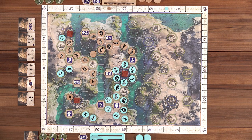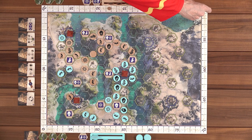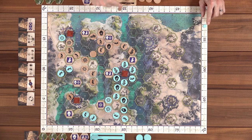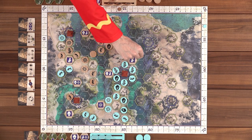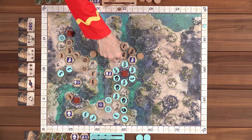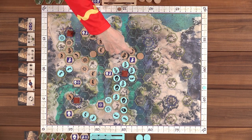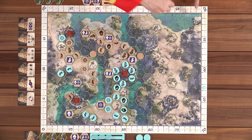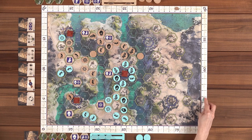Lincoln places two tokens, finishing a city. He scores merchants around it — two, four, six, eight points all the way connected. He and Nikki then each score additional points for their city tiles. Nikki places in the water face down, then takes a farm tile. That city scores — two, four, six, eight, ten points for Nikki. Lincoln scores two, four, six, eight. They each take city tiles and score additional city bonus points.